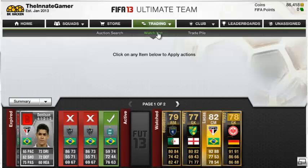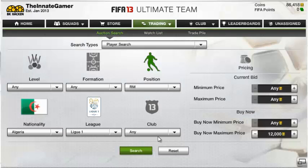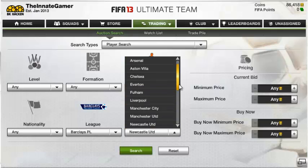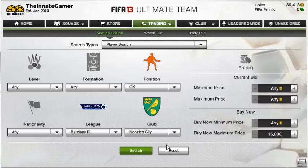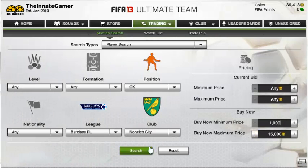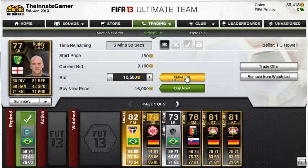Before you bid on guys, always look at their lowest BIN because that could show you poor value. Norwich Ruddy - good keeper he is in real life. Did anyone watch the League Cup final? Swansea beat Bradford 5-0, it was quite a one-sided match. I didn't watch it myself, I was playing cricket. Did anyone watch the Six Nations? Scotland beat Ireland - it was a pretty one-sided game. This one I'm watching now looks to be a very good deal so I'm going to bid 10.5k.